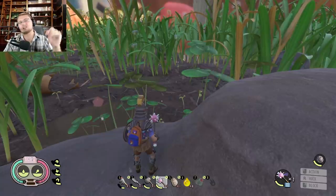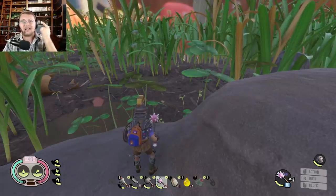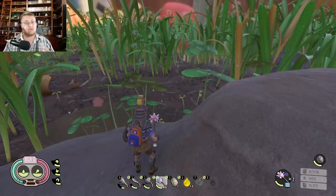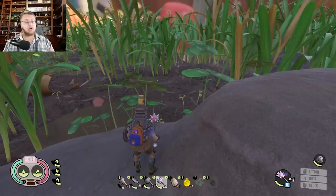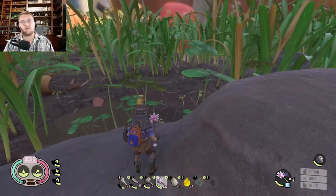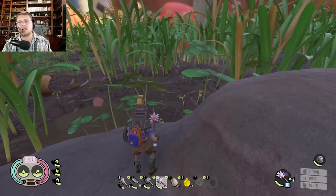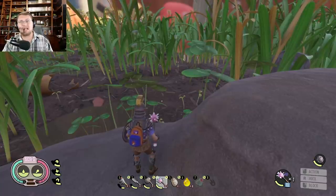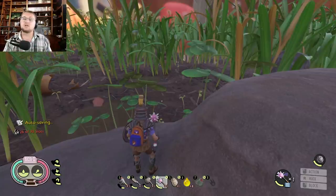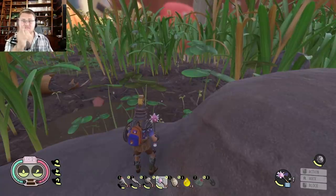This list is as of the 11.1 update in Grounded and is subject to change. My team and I are currently working on testing bashing, slashing, and piercing weapon damage types to see which bugs take more damage from those, and also which bugs have strengths against certain damage types — those might be opposites, but we'll have to test it. Make sure you subscribe and turn on bell notifications so you don't miss that video. Leave a comment if you've found other bug weaknesses, hit that like button, and I'll see you all in the next one.